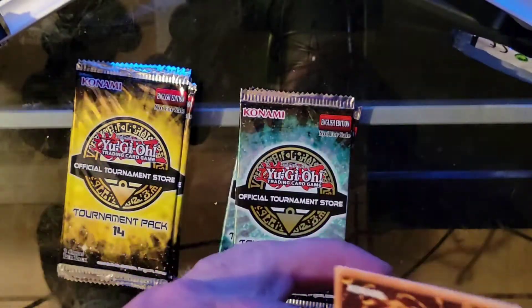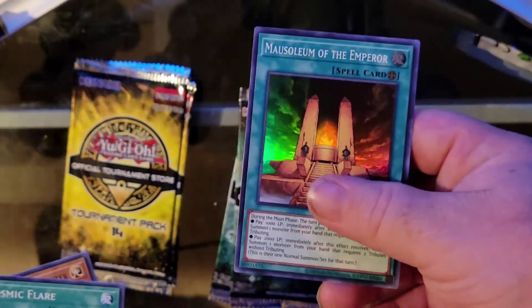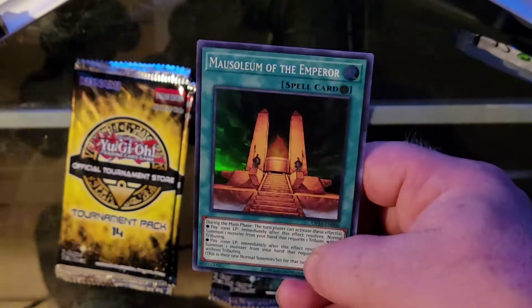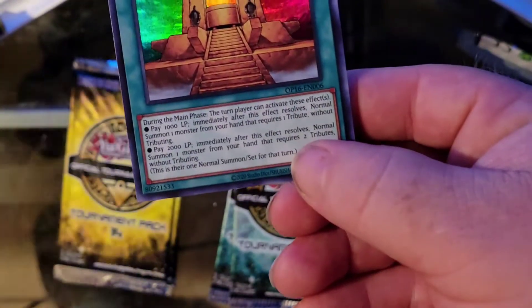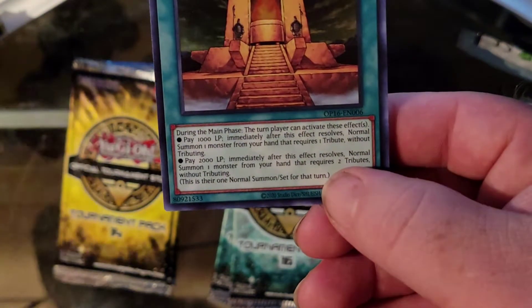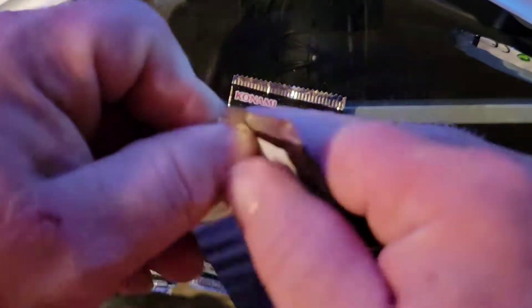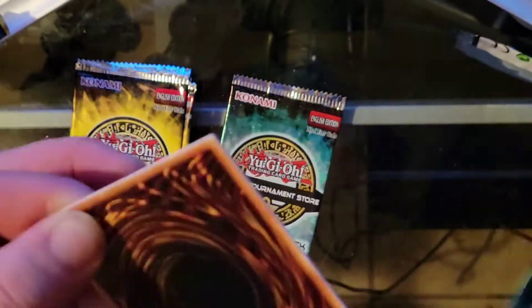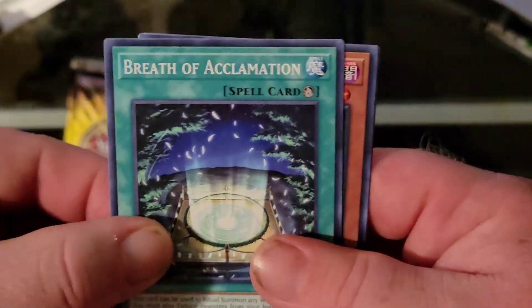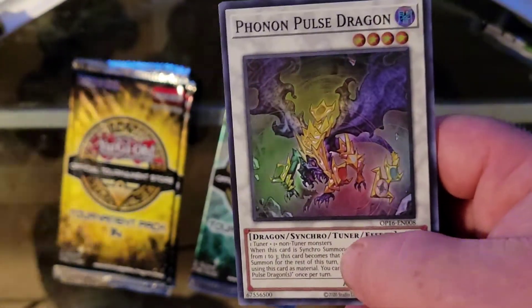Let's open the next one. Cosmic Flare, Lord British Space, and Mausoleum of the Emperor - yes, I needed one of these! Wait, this thing has a second effect? I have the original Mausoleum of the Emperor and mine does not have that second effect. Would have been nice to know during the tournament. Next pack: Breath of Alchemation, Never Pay the Clown, and Photon Pulse Dragon - looks pretty cool.